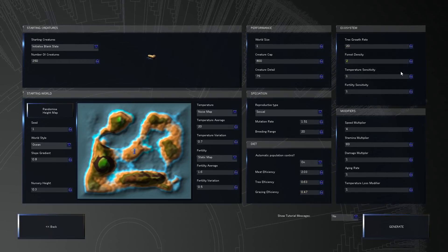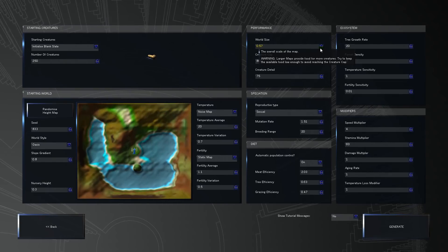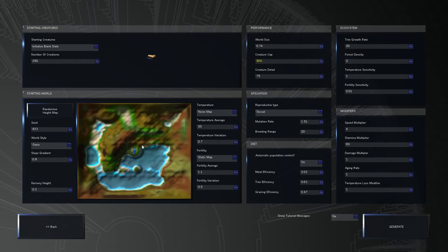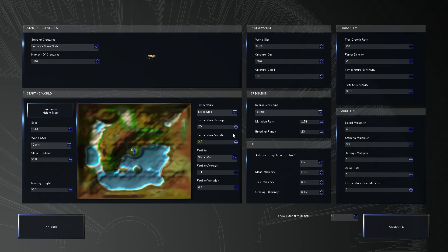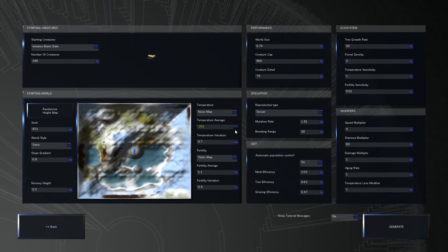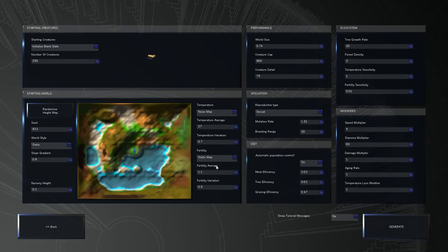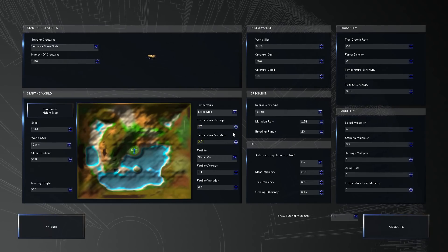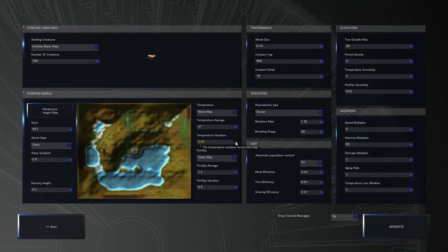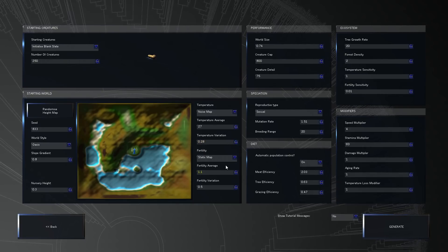Tree growth rate, fertility sensitivity - let's alter the world size a little bit. Whoa, that is trippy - this is really cool. I kind of like that little bit of water up there. Let's also do temperature average - I'm going to up this a little bit to 28. It actually changes - you can see dropping the temperature down to the negatives, obviously there's going to be a lot more snow. This is such an impressive game. And a variation across the plane - you can actually drop the variation down to make this world perfectly temperate. I'm going to do a little bit of variation.